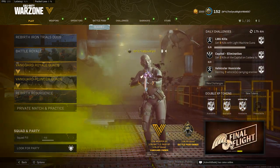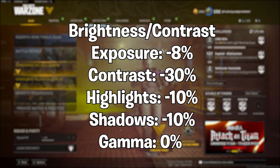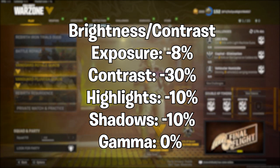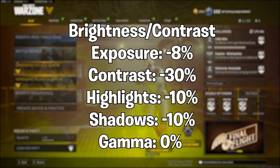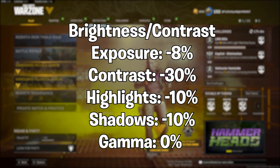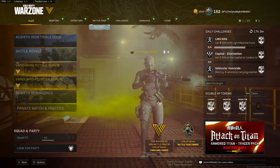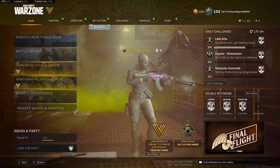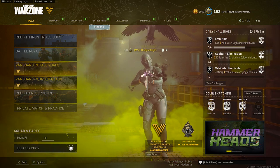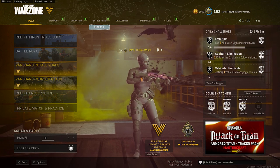The first filter you're going to choose is Brightness and Contrast. Starting from the top down: Exposure at negative 8%, Contrast at negative 35%, Highlights at negative 30%, Shadows at negative 10%, and Gamma leave that at zero percent. These settings balance out the game and make it look smoother - sometimes underground is very dark and outside is way too bright. This filter condenses the game so the lights won't be too bright and the darks won't be too dark.